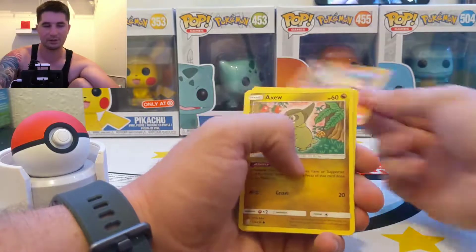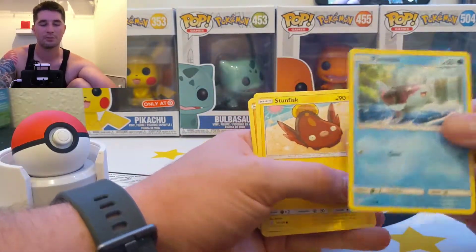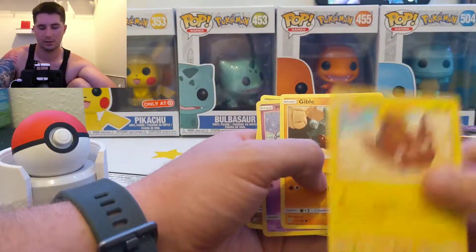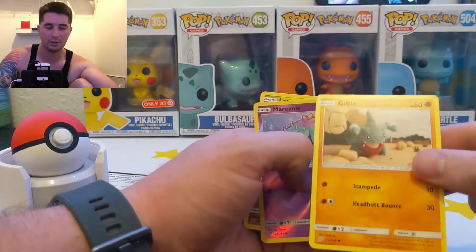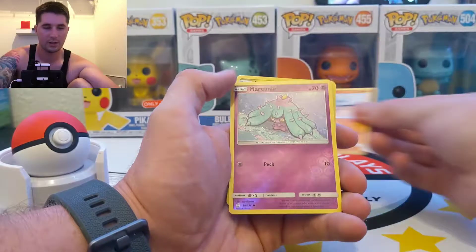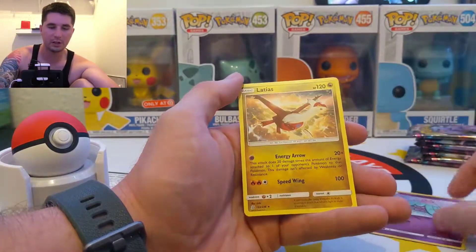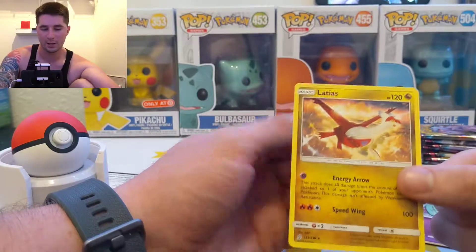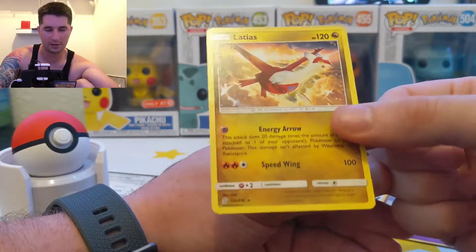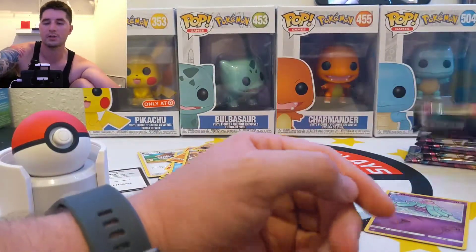I opened up only two packs of Unified Minds last video and we got some pretty awesome cards. That looks like yarn — claymation style. And then our reverse and mirror cards. It's always fun when you get legendaries in your cards. It's not a holo, but you know what? A legendary is a legendary. I haven't really looked too deep into what's in this set — I just know there's Raichu and Mewtwo in this set, so I'm pretty excited.